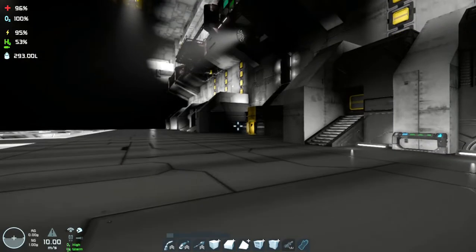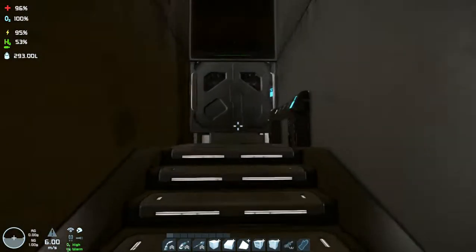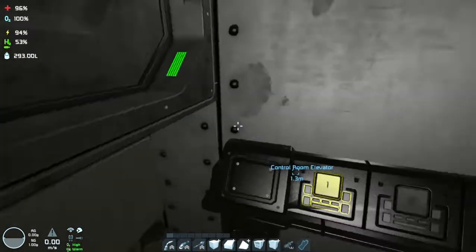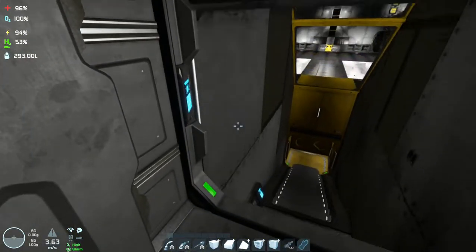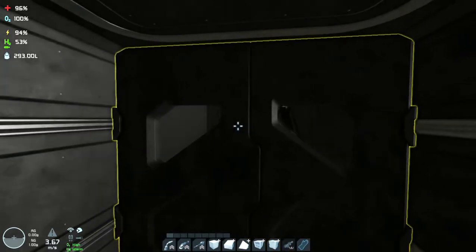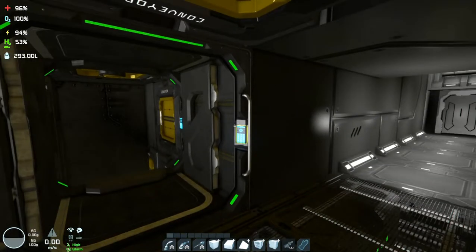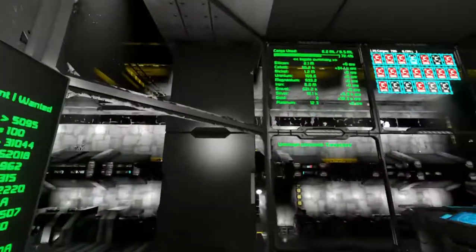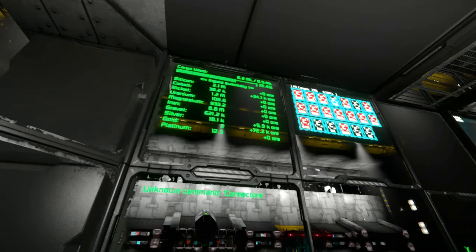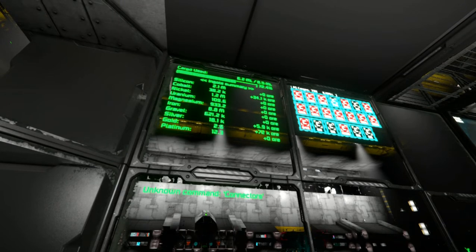Let's walk towards the elevator and go to the control room to see how much gold we got. Let's go up to the LCD panel — here are our materials. 72k of gold. Not bad! We might need more, but still, it's a good result considering the problems we had.